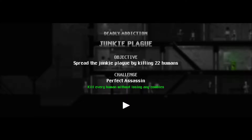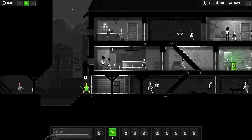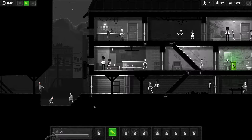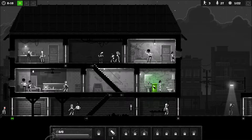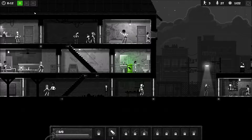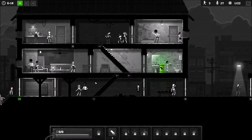Kill every human without losing any zombies. Spread the junkie plague by killing 22 humans. This guy has a baseball bat and will kill us very, very easily. So we're going to infect him and make him die. We've got some more infecty goodness up here, and we can pause the game too.